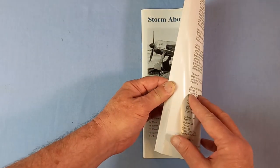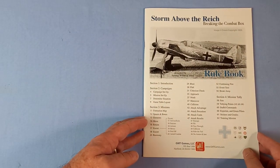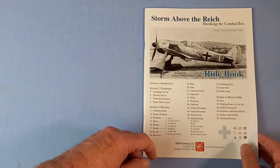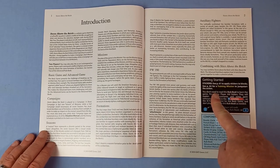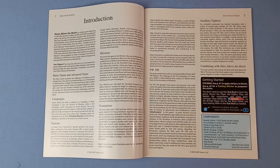The rulebook comes in at 62 pages, 63 with the back index. Glossy. Storm above the Reich: breaking the combat box. Here are the contents: introduction, and a getting started box. See page 61 to stick your stickers on, and page 62 for a training mission to jumpstart the action. You don't need to read this rulebook to learn the game - peruse the player aid folders, they will explain the components and some basic concepts. Then follow the instructions on the bifold player aid for the basic game and start playing. Refer to this rulebook as needed.